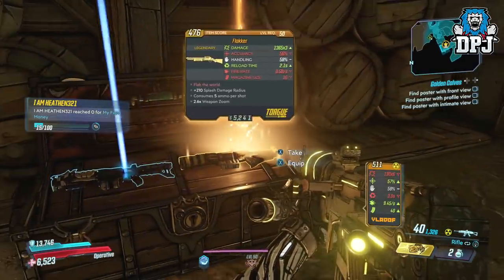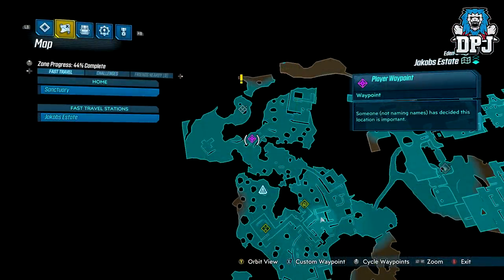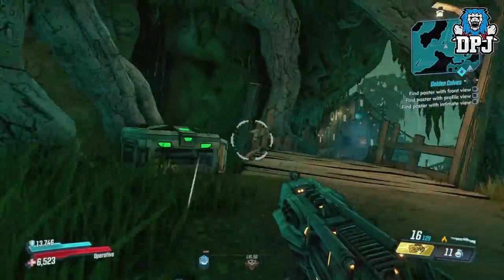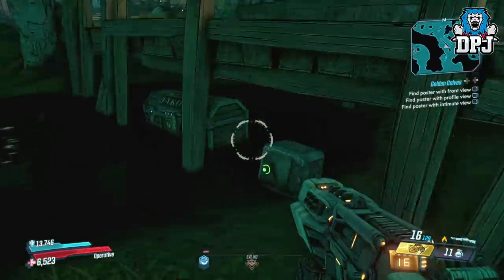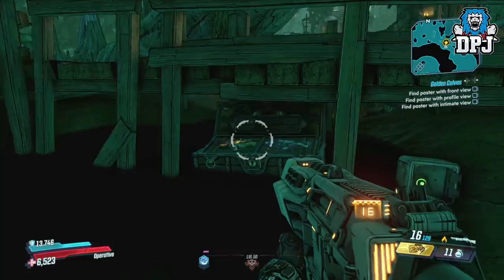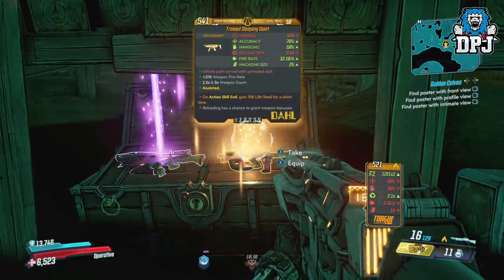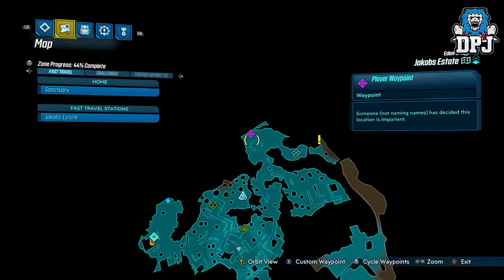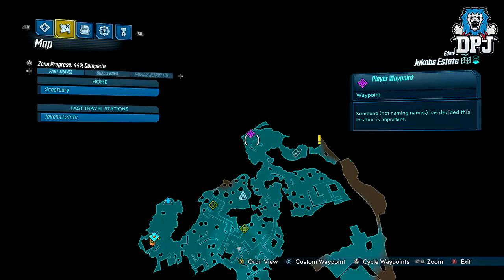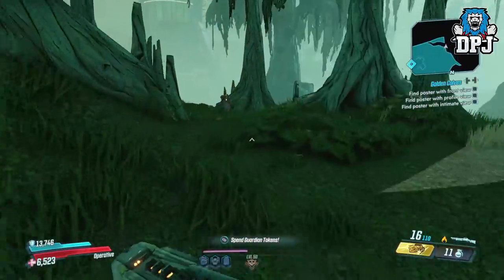There are 2 more right next to the Loot Tink, the famous Loot Tink farming spot — that's probably the better one to go to as you can farm and kill the Loot Tink at the same time as opening this chest every run. That chest is located under the bridge just before heading to the Loot Tink. There's also another one in the far corner of the area, and a Loot Tink commonly spawns there too, so you may as well keep checking that chest.